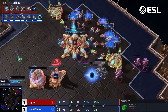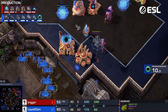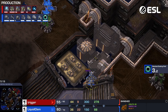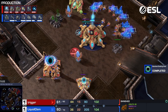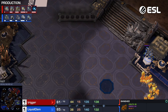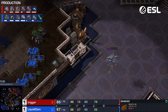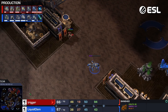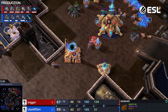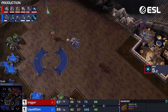In comes the Banshee — cloak is not ready as of yet. He brings the Observer over to follow — that's really good. If that Observer had been far out and he had flown in, that could have been a reckoning. Third Nexus is going to be finishing up here. Is the Colossus being made? Clem gets his Stim started. Doesn't feel like Clem has any move-outs anytime soon. So Trigger should be pretty safe on getting the Colossus number he wants, getting into his next tech route as well.